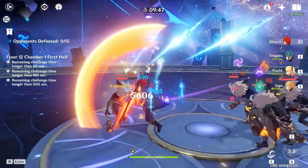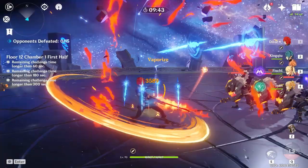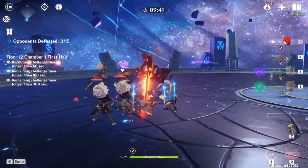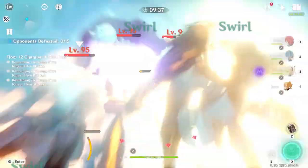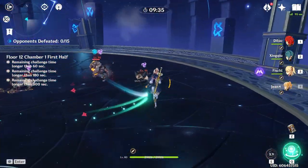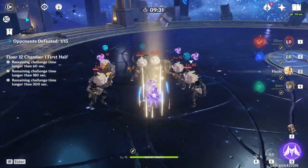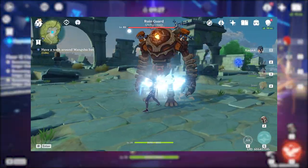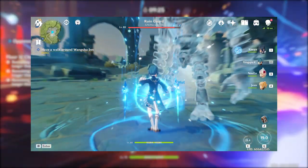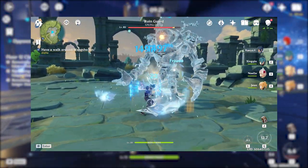As an elemental support, Xingqiu is consistently able to apply Hydro to enemies at a very high rate while being off the field. He also has pure support characteristics that include damage reduction, resistance to interruption, and some healing. Because Xingqiu can do all of this while being off the field almost the entire time, he's an extremely useful character in so many team compositions. You really can't go wrong building this character, as it is almost guaranteed that you have a use for him in one or all of your team comps.